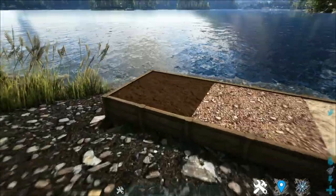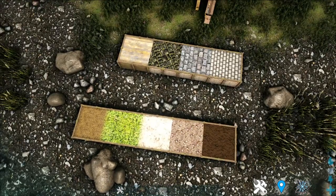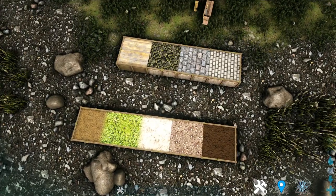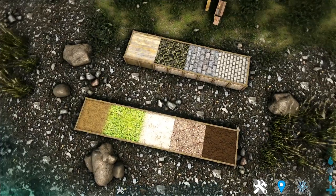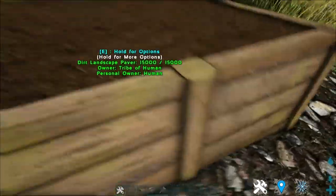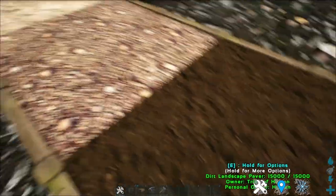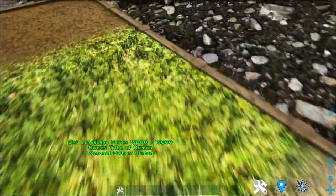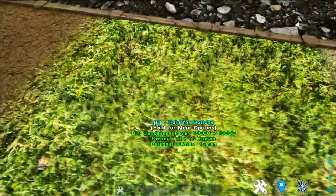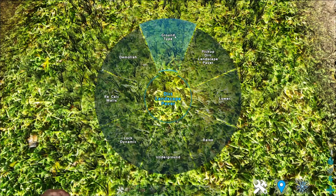Now, up next are these — the 9 different pavement textures that you can use to decorate your house or base with. For the dirt, there are 5 different pavement textures, as shown here. To switch between the textures, all you need to do is hold E and press Ground Type.